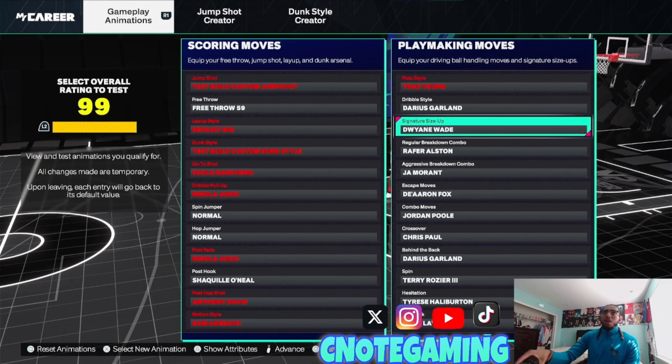That's pretty much the build and how you want to put dribble moves on if you're making this build. Like I said, got some locks coming out, got some bigs again, got a lot of different builds coming out. So just stay tuned, like, comment and subscribe for the next one. I'll catch y'all then.